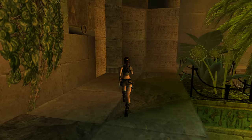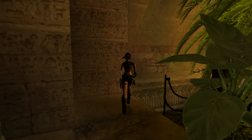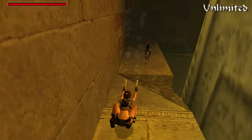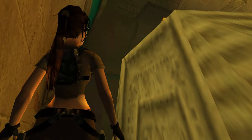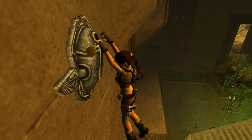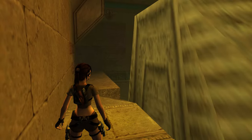If we run along this ledge we'll be greeted by a message — Lara thinks that block looks movable and wonders if it can be pushed from the other side. The block has a handle on it which signifies that we can move it but we can't reach the back of it from here, so that's something to bear in mind for later. On this ledge there are two more jackals that will wake up as you approach. We can grab the flares that another unfortunate adventurer dropped. If we look up we'll see there's something on top of the sphinx head — a jump and grab will pull us up, and this allows us to reach a jump switch on the wall. When you pull the jump switch you will be shown a flyby — the two blocks either side of the sphinx head have lowered, each with a switch.